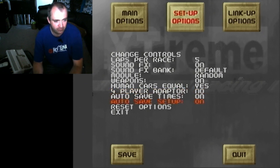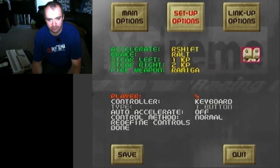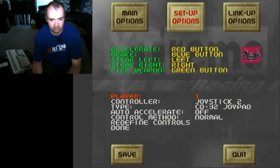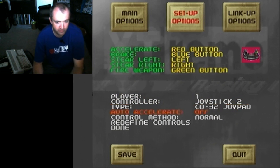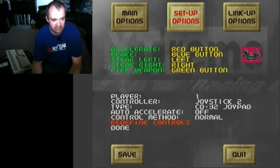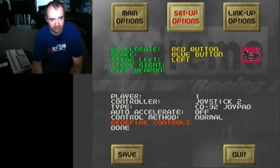Auto-save lap times — turn that on. And auto-save the setup — handy to have on. Now the controls: the game lets us assign controls for the four players that one Amiga can accommodate. We're using controller port 2 and I'm using a CD32 joypad. Auto-accelerate I'll leave off. Control method: normal is fine. The game as standard uses up for accelerate, which is just useless, so I like to set red for accelerate, blue for brake, left and right on the d-pad, and green for fire.